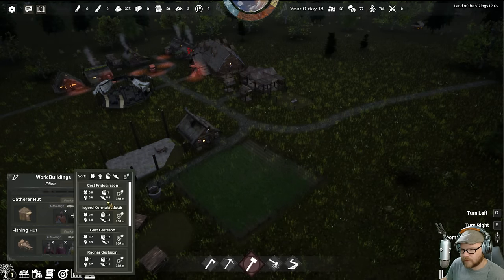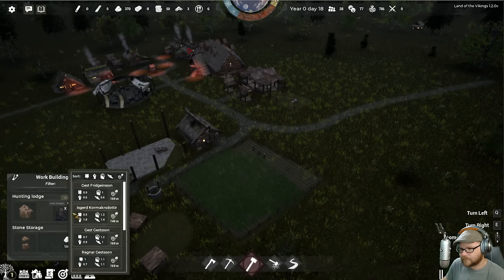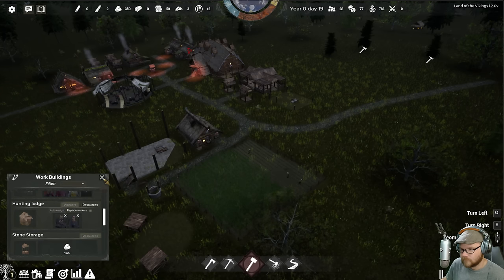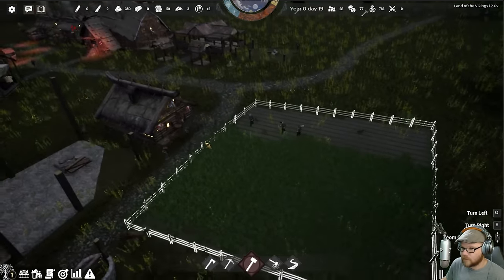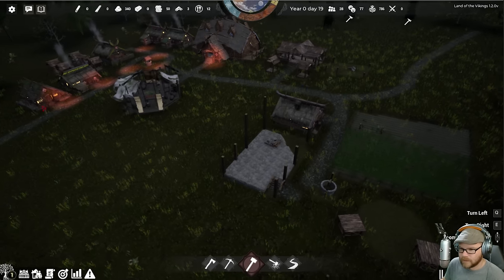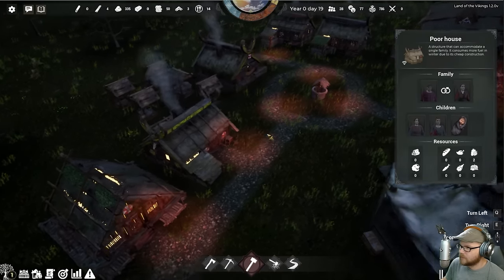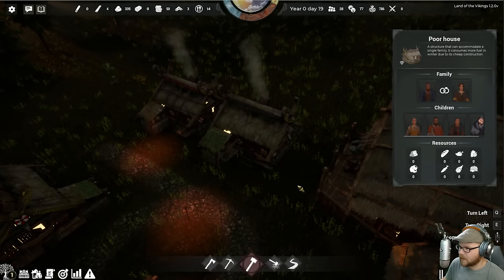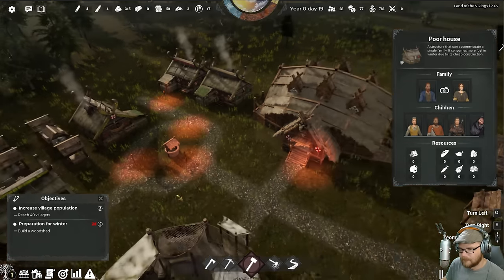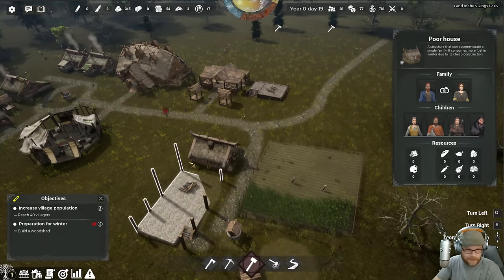I'm going to add another gatherer because I feel like we need to stockpile some food, and a hunter. Wheat's getting scooped. A lot of jobs to be done. We have babies coming in — we're up to 28 people in town. We've got a few babies, I think, but people died — a lot of people died. Let me pin this objective. Hey Marmello, thank you very much!